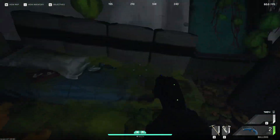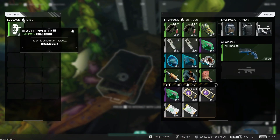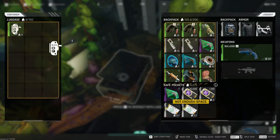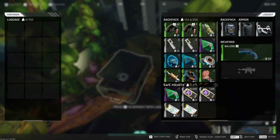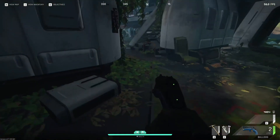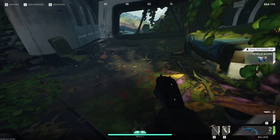Hey everyone, Puku here. Just wanted to make a quick video about a nice little spot I found to kill Grey Striders, which is going to be nice when you get to your quest that you need the 5 Grey Strider Flesh. This is going to be a nice little way to get it.